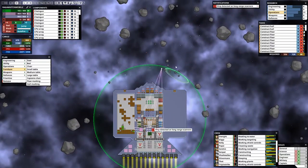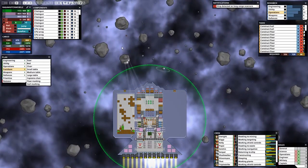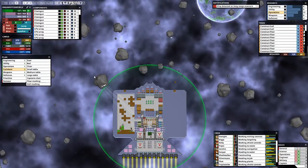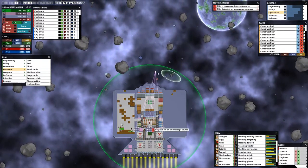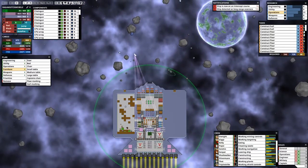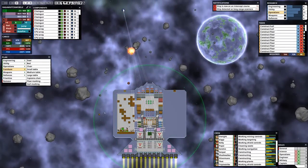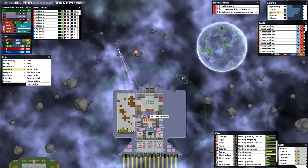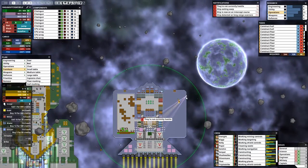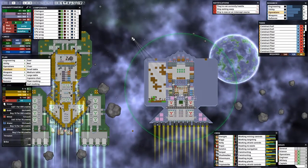Ship detected on long-range scanners. Our shields are a little bit low. We have good metal at this time, not quite enough though — not the amount I'm looking for yet. They're not hostile, they're not going to fight us. We're the friendliest ship — do we look like a ship who would fight?